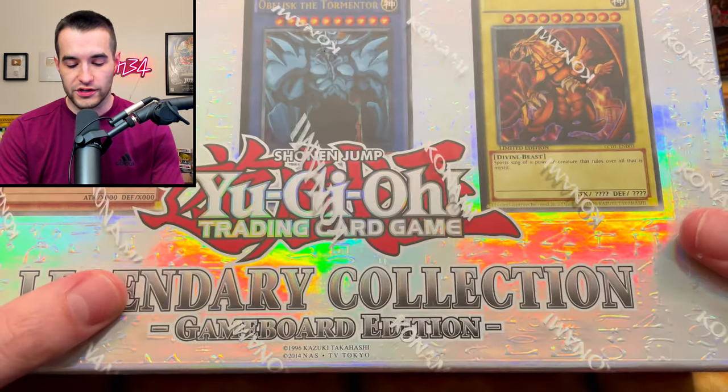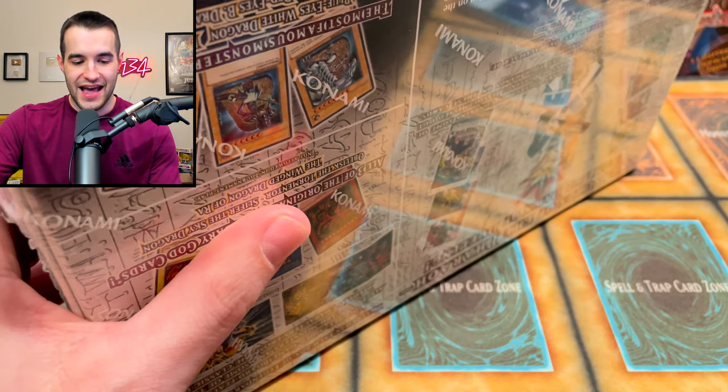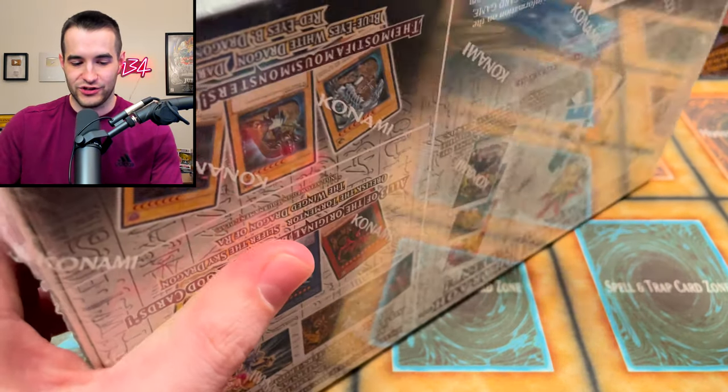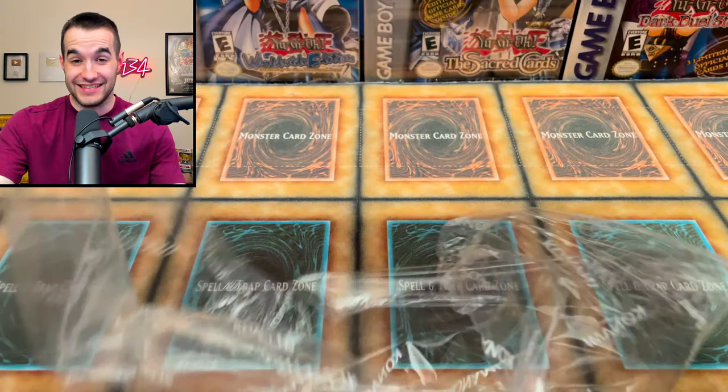To summarize the Joey's World box: Monster Reborn ultra rare, Book of Moon secret rare, Mystical Space Typhoon secret rare, Scapegoat secret rare, and Torrential Tribute secret rare — all in one box. That's going to be incredibly tough to beat. Next up: the original Legendary Collection, taking on an extremely difficult task.